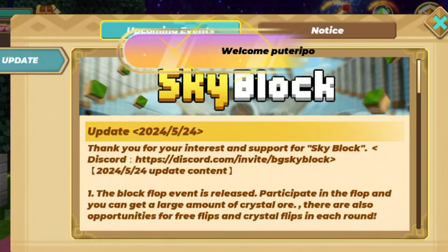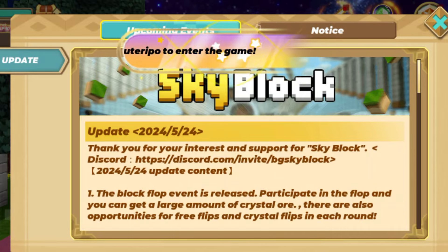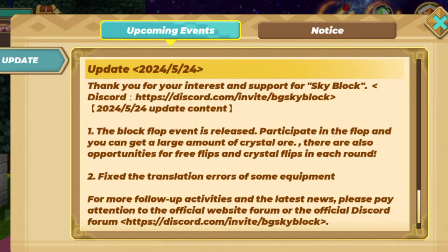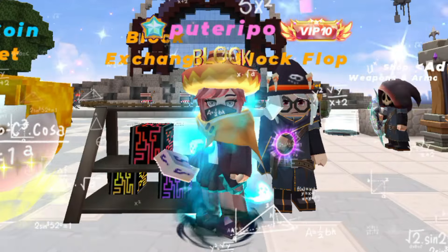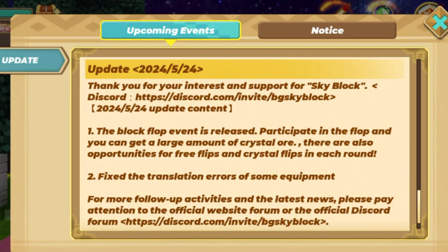Number one: the Blog Flop event is released. Participate in the flop and you can get a large amount of crystal ore. There are also opportunities for free flips and crystal flips in each round. What are these flip flops? I don't understand what Skyblock is trying to be at this point.